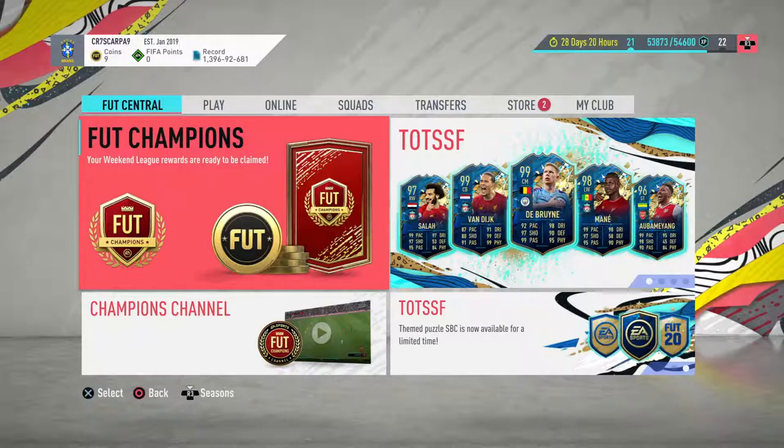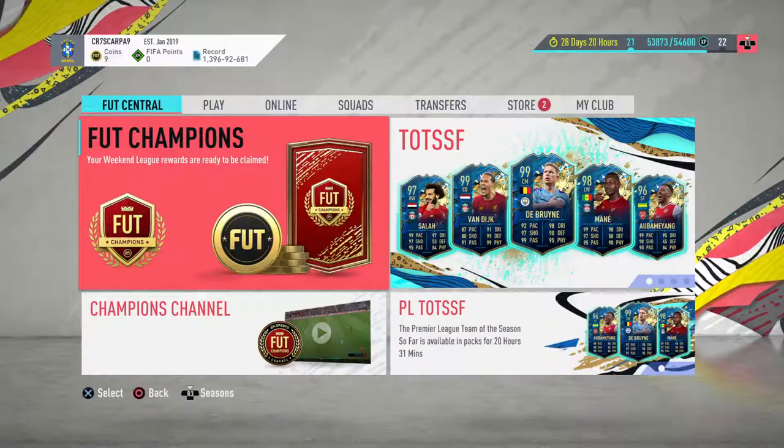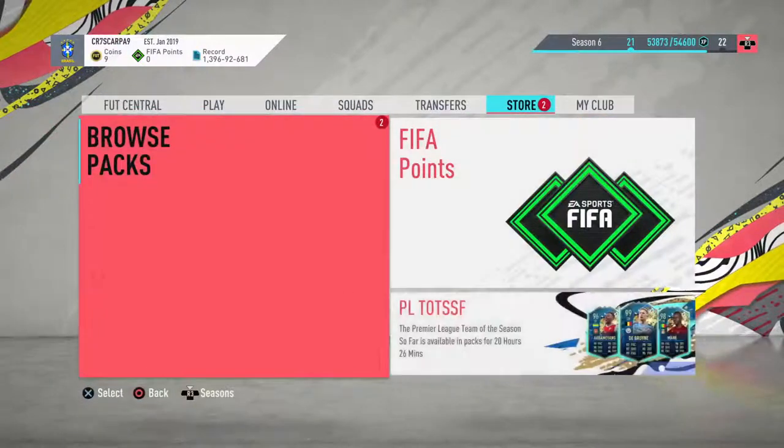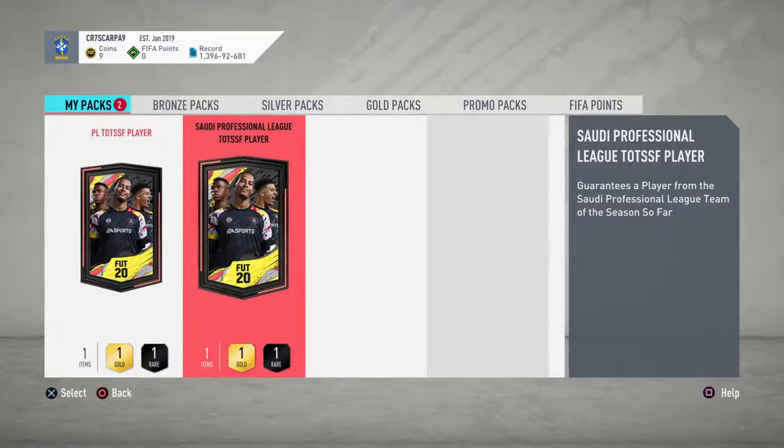Welcome back to another video by Daddy Scarper. Today we are here to collect our Gold 2 Weekend League rewards, Division Rivals rewards — ranked 2, Division 4 — and also, as you can see by the title, a guaranteed Team of the Season So Far Premier League player. I also did the Saudi League player, and I'm going to open that one first so I don't get a player in my red picks and then get him here.